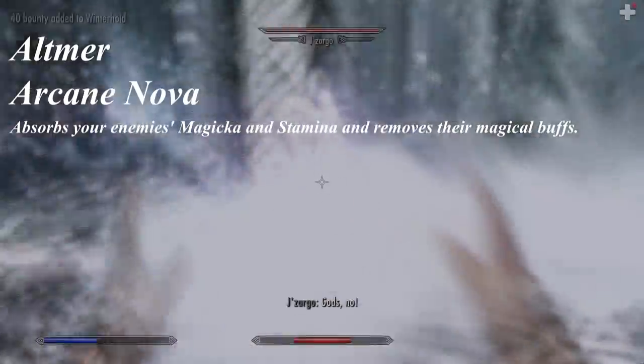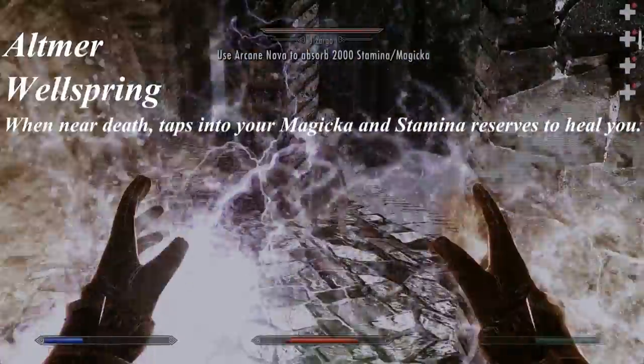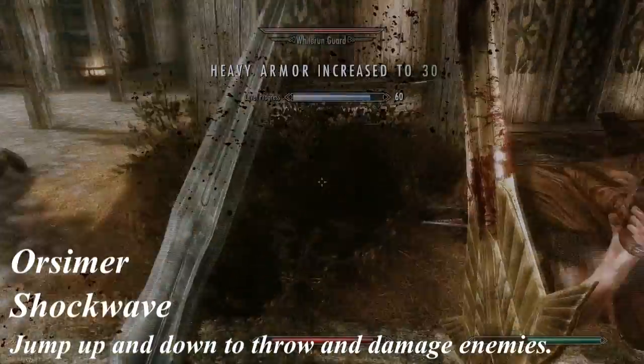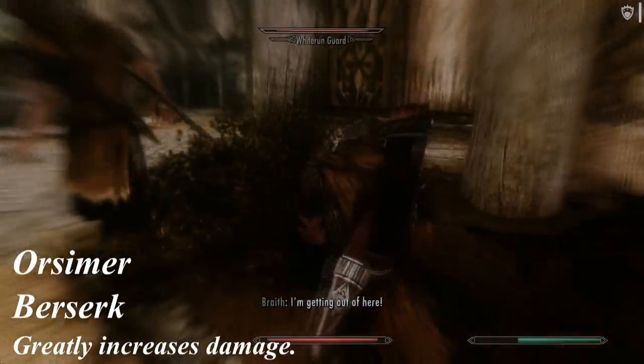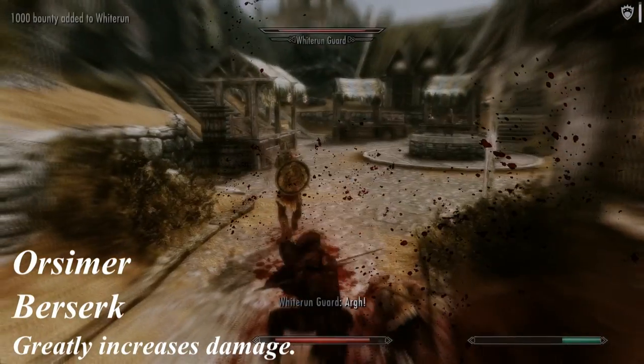I personally liked all of them. I liked what the author did to make each race a lot more unique and fun to play with, but if I had to point out a few of my favorites, I would go with Dunmer's Spirit Walk, Khajiit's Ravage, and Redguard's Werewolf Defense. From the beginning you will only have 4 abilities available and you'll have to unlock the 5th one by completing a quest unique for each race.